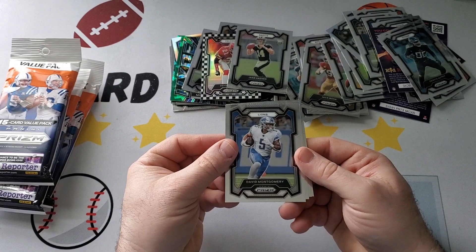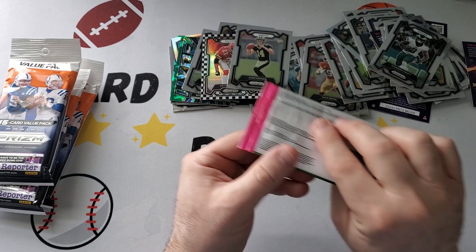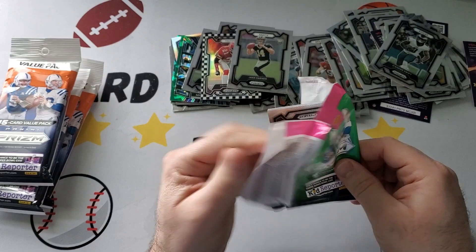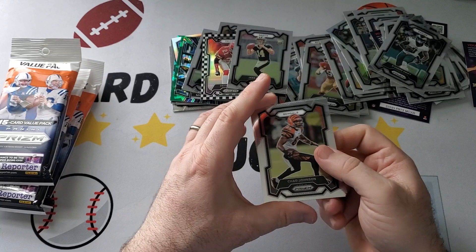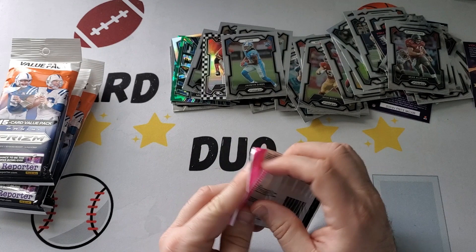Next one. We have David Montgomery, Jimmy Garoppolo, Brian Robinson Jr., and DeAndre Swift. Got two more out of these retail packs — see if they can produce something to stand up against those value packs. Nothing in here. We have Chad Johnson, Justin Jefferson, Mike Alstott, Jahmyr Gibbs. This is probably our best base rookie, I think.